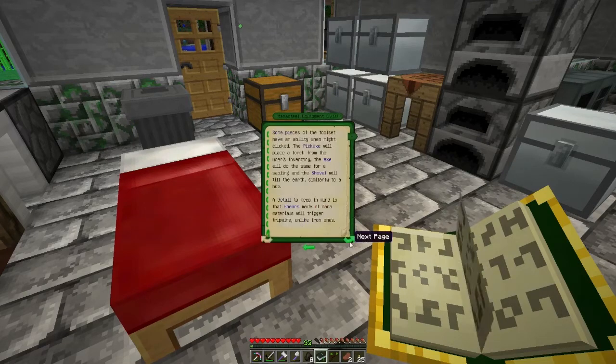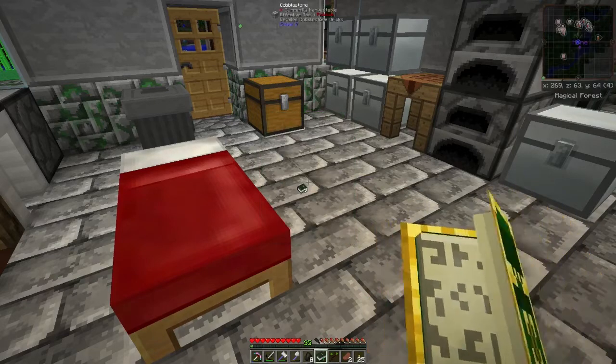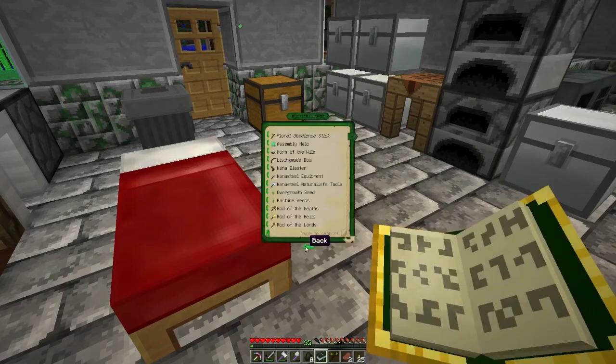You can make pickaxes and swords with mana steel, but I want to get the helmets and the full armor set. It's really good and cheap-ish starting armor, so I want to get that. I also want to get a mana tablet.